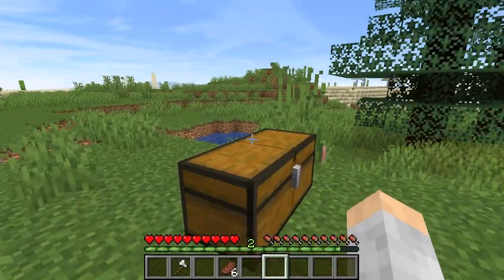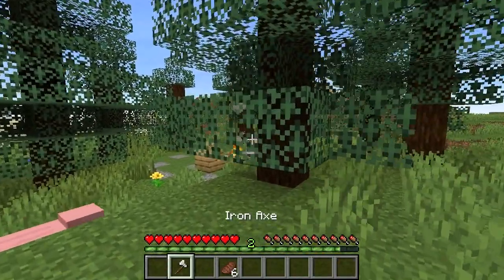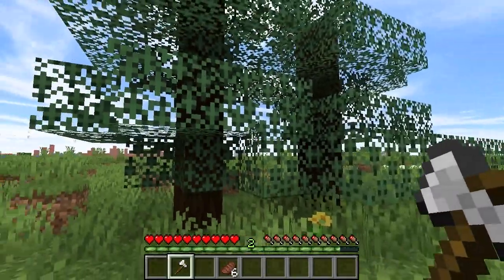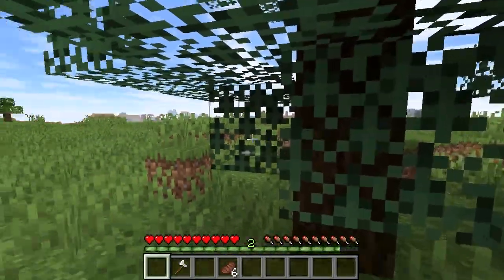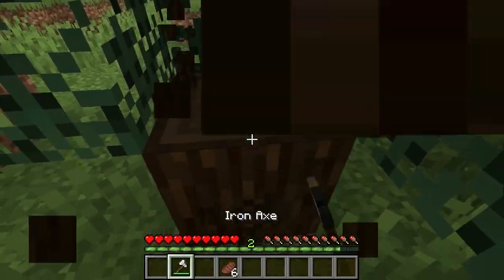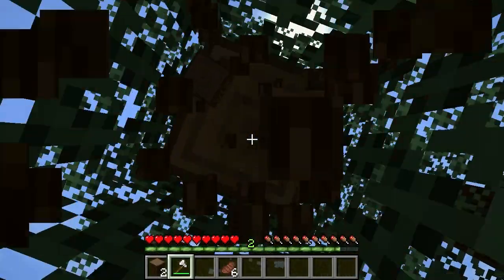So let's go ahead and show you how to get charcoal. It's quite simple — what you need to do is just come find trees and take an axe, or you can just use your hand if you just barely started. Let's cut down some oak logs here.